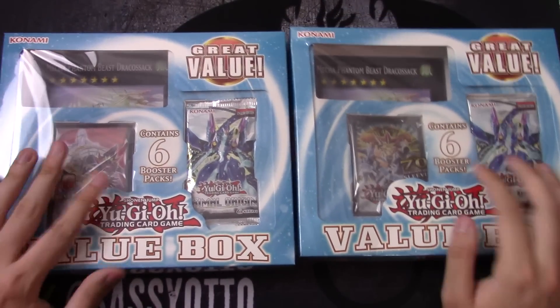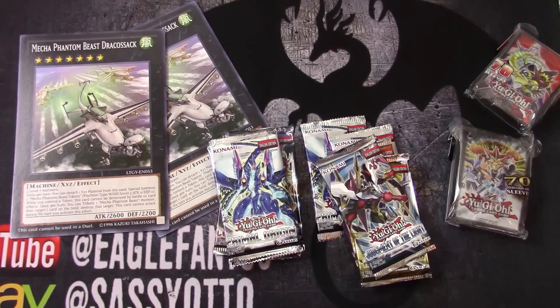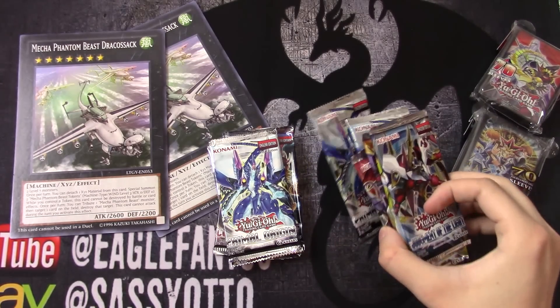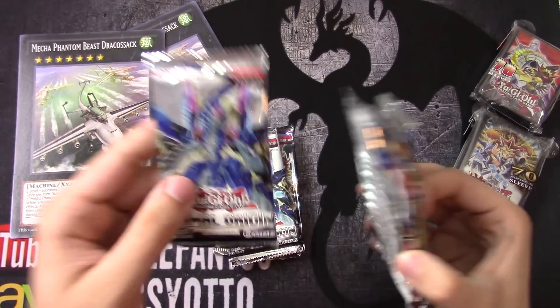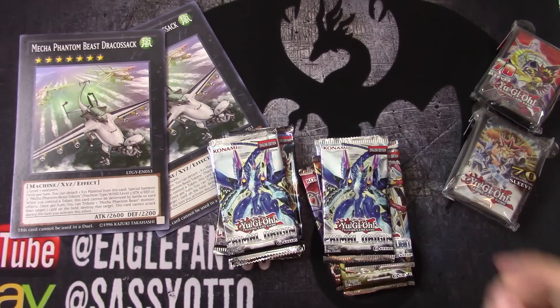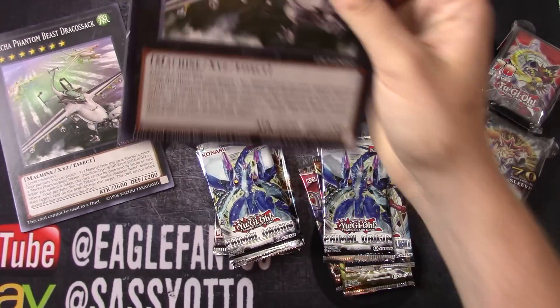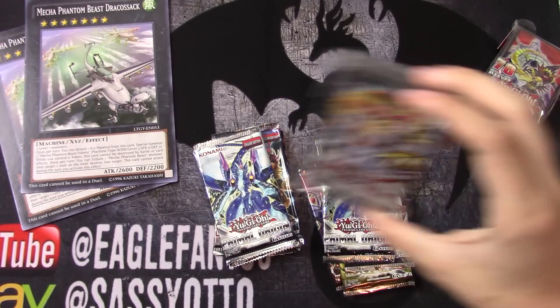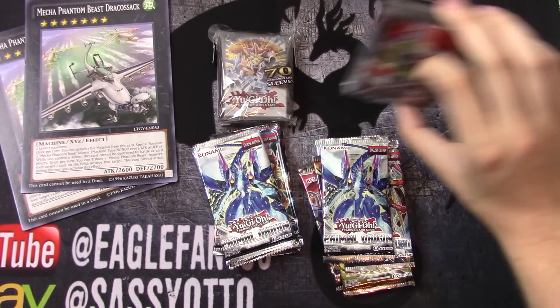I'm going to cut the video and take out all the stuff from the boxes. Alright, so warning — before you guys buy any of these, just remember that with the value boxes, they have glue on the packs, so just keep that in mind. We've got the two Dracosacs here; one unfortunately has some edgewear, but that's okay — they're super cool. You get the two packs of official Konami sleeves.